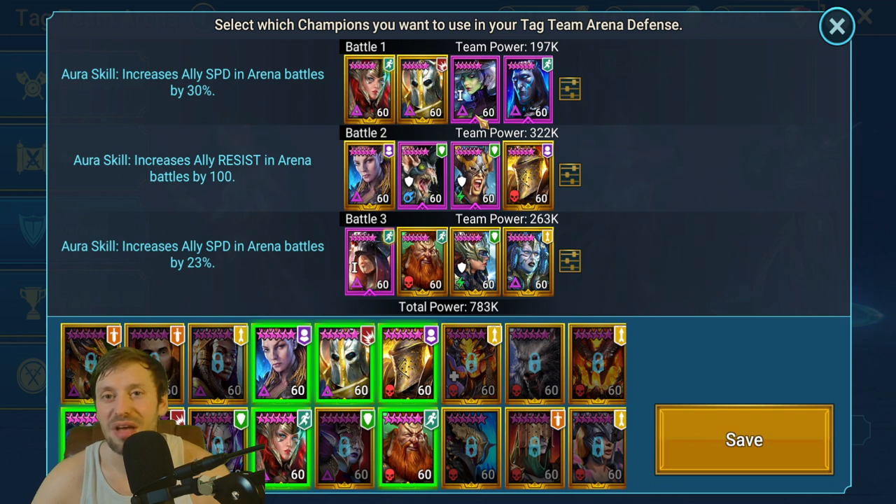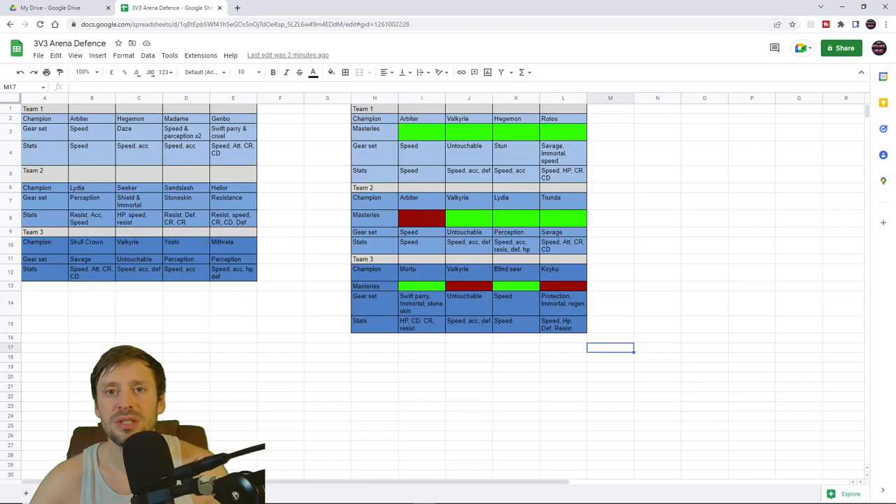Now let's bust out the spreadsheet to look at what we've got and what we're working towards. Team 1: Arbiter — triple speed set, all we care about is as much speed as possible. Hegemon — day set plus speed, with speed and accuracy substats as priorities. Of course then you start thinking about HP, defense, and survivability, but speed and accuracy are the main focus. Madame — two times perception set, speed and accuracy. Gembo is our nuka: we care about speed, attack, crit rate, and crit damage.